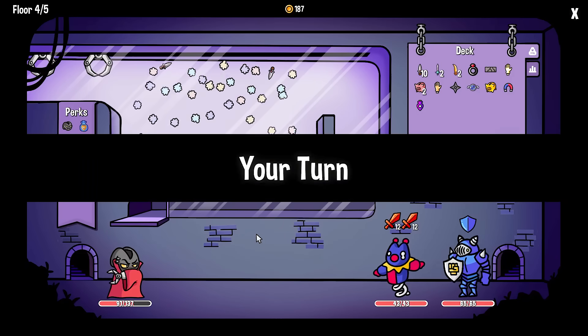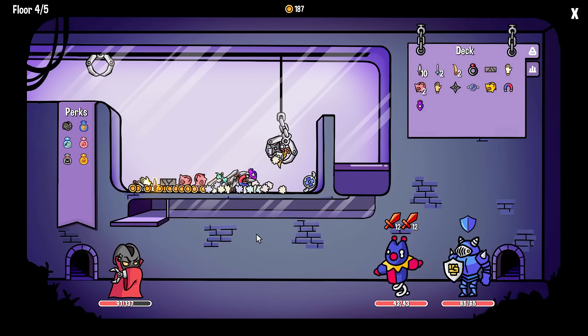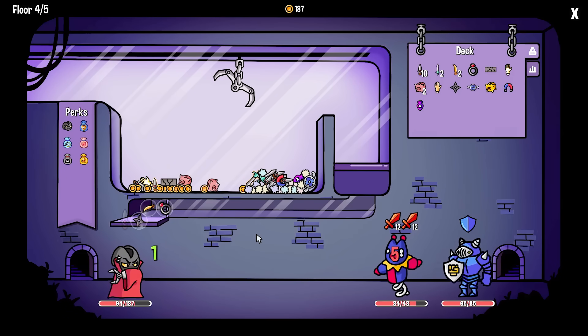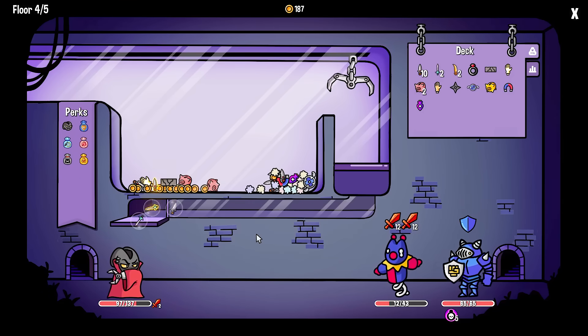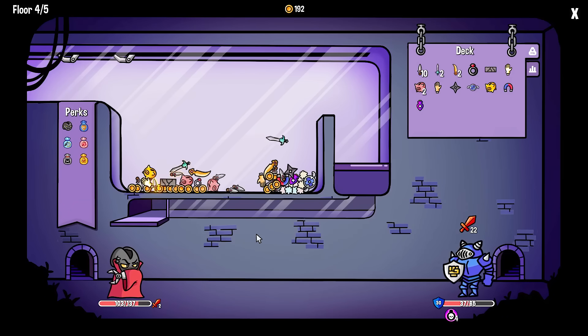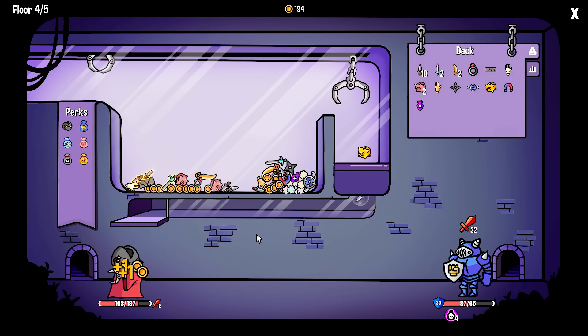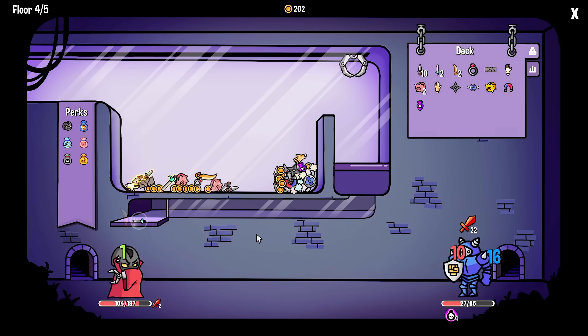We're going to upgrade the gold daggers. And maybe upgrade the magnet. Should upgrade the piggy banks too. I really want to kill this guy. So we're going to grab these and that should kill the first one - beautiful. And I don't care about the bro that's shielding himself. Let's get some money now. The magnet is not on the money location. It's going to do 22 damage though. Can I kill him? I wonder. It'll be close, but not quite.